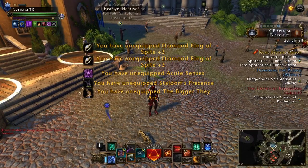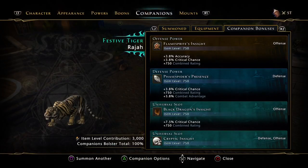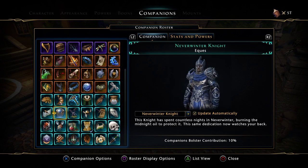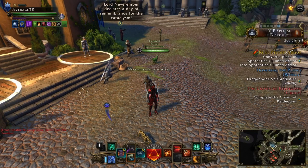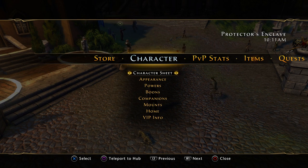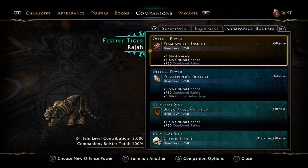With these being alternatives, your aim isn't to really max out your stats — your aim is to get the bolsters. For those of you who don't know, you need 10 companions at mythic in order to get the 100 bolster, which is one of the most important things you should be doing. The companion and mount bolsters are, in my opinion, definitely the most important thing — bolsters come first.